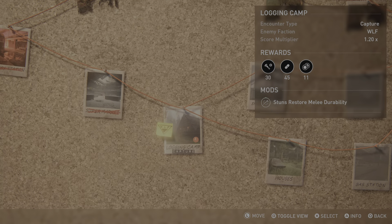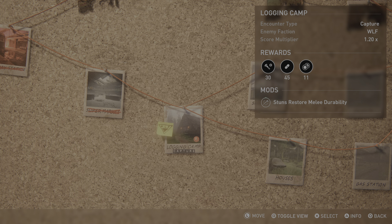Planning board. Logging Camp status available. Encounter type: capture. Enemy faction: WLF. Score multiplier: 1.20 times. Rewards: 30 parts, 45 supplements, 11 currency. Mods: positive mod — stens restore melee durability.